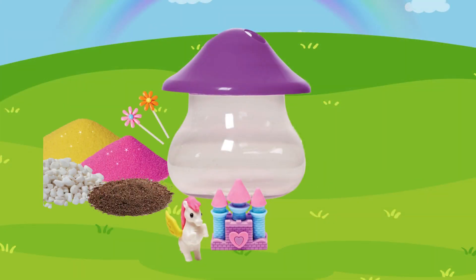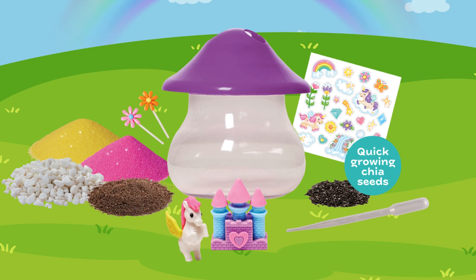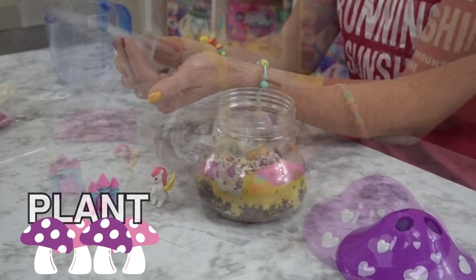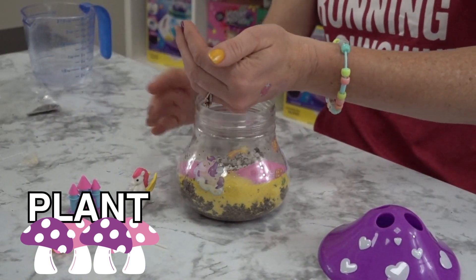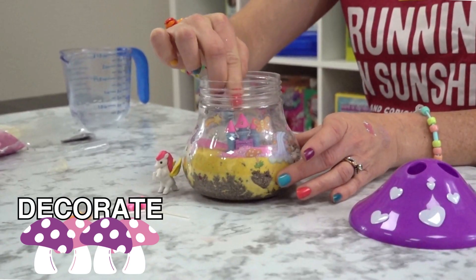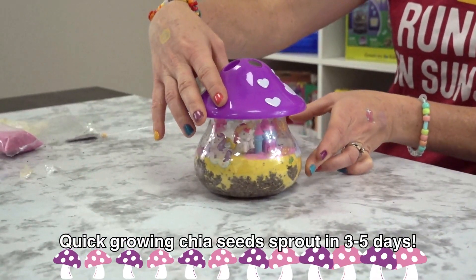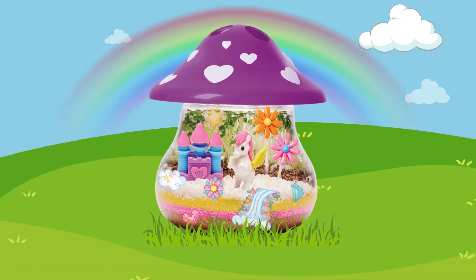Create your own unicorn forest habitat by layering your soil, sand and rocks, planting your easy to grow chia seeds, and decorating your unicorn pet's new home. Foster the love of nature with Plant and Grow Unicorn Forest.